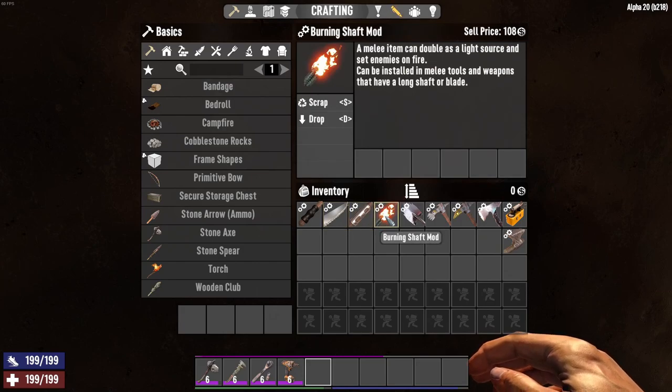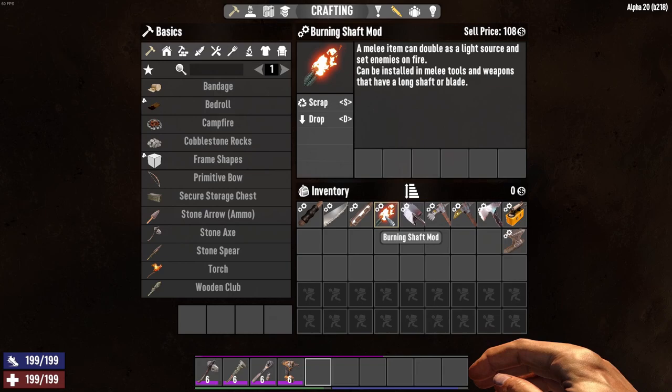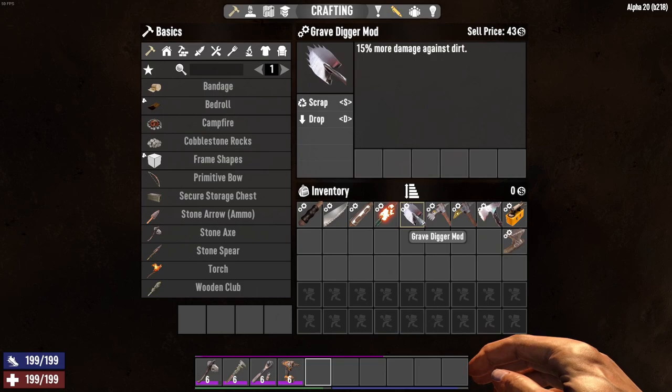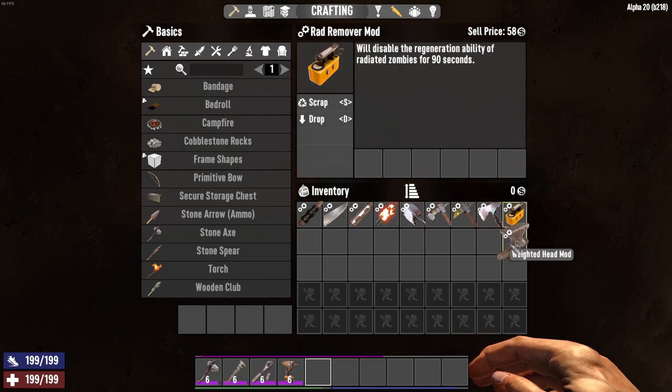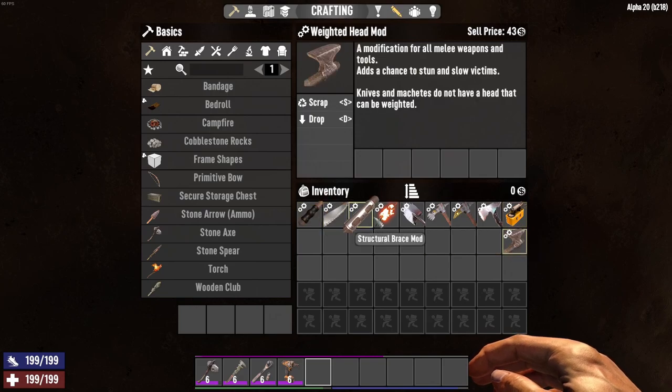And then there's the burning shaft mod — I like burning stuff, I think it's cool. You could put it in a tool or not; it's really here or there. There's also grave digger, that's kind of cool. All these things will add block damage, but I just picked these first four items here for personal preference.